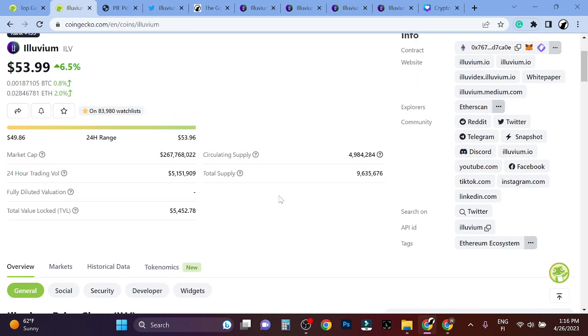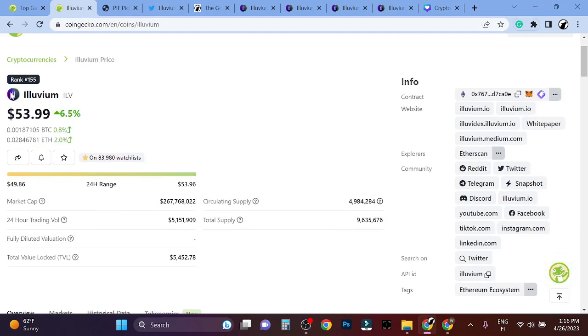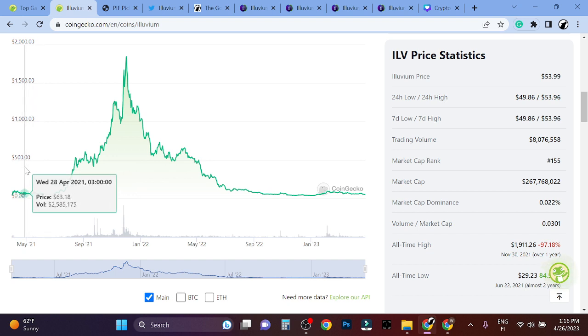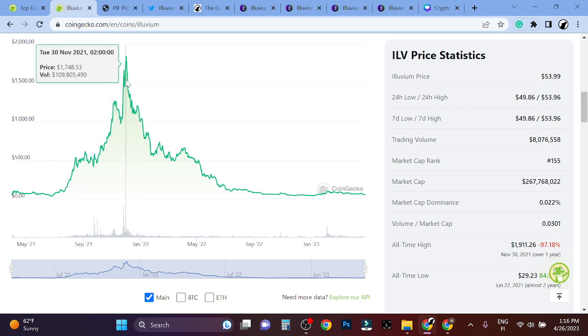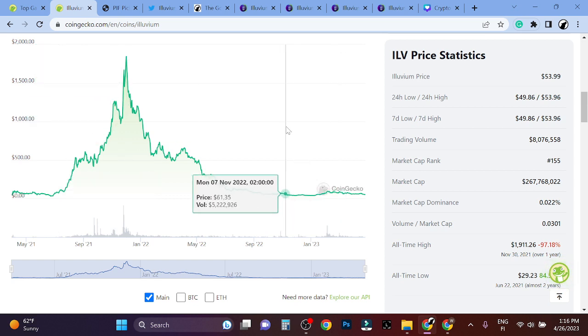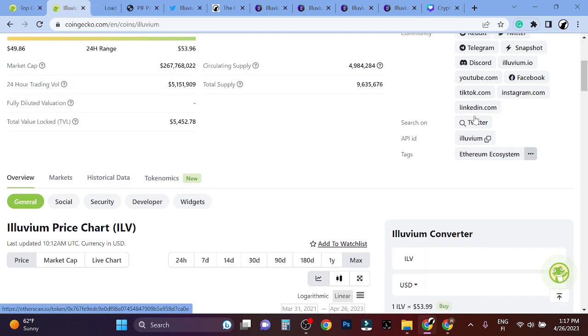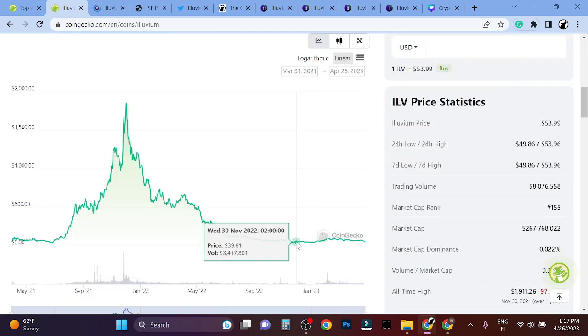My portfolio is low-cap gaming tokens. Illuvium is kind of a mid-cap gaming token, but it can run up super hard. Right now it was $50, the low was $30, and then it went to over $1,500, which is pretty crazy. Some people can go play the beta now. There are so many updates, but still the price is around $50 — the low was like $39. So I think this is a great opportunity.